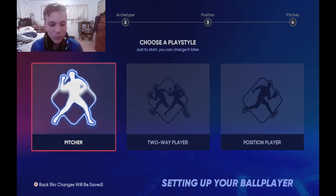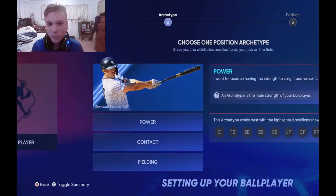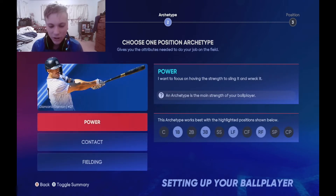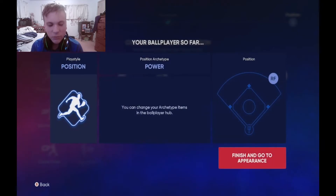First we gotta choose how the ball player's play style should be. We could do pitcher, two-way player, or position player. I'm gonna do position player. Choose one position archetype — obviously power, we're trying to go for power. Let's play right field, because right field is pretty simple usually.